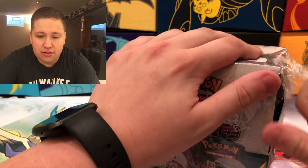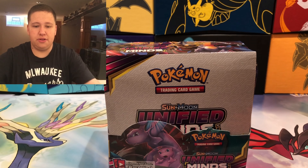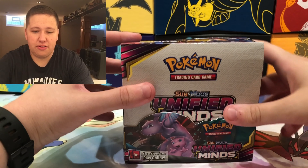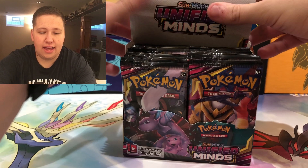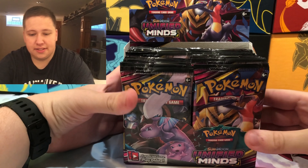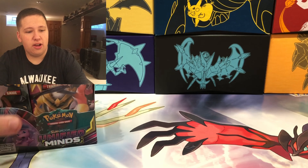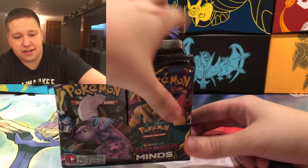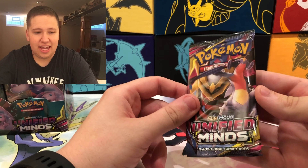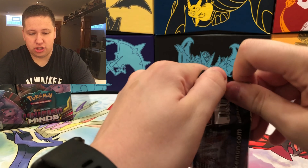Team Up, Roaring Skies, and Unified Minds are the sets you can get a booster box for right now. I think the only thing you can get an Elite Trainer Box for is Unified Minds, and when Hidden Fates releases you can get a Hidden Fates ETB too. This is the newest set, Unified Minds. I have not opened any packs yet. We're going to open the entire Unified Minds booster box — all 36 packs, 18 on each side — in one video and see if we can get a lot of good hits.